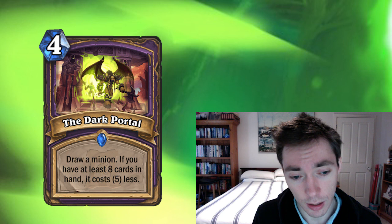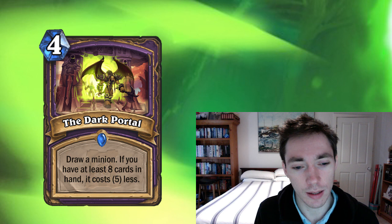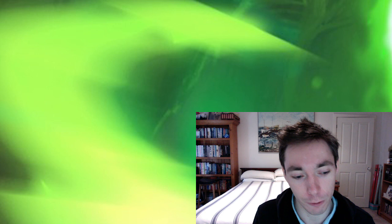Another card people could run is Dark Portal — four mana, draw a minion; if you have at least eight cards in hand, it costs five less. I don't love this card in Darkest Hour — the average outcome might not be great, and I'm a little skeptical about just four-mana drawing a card as being very passive. But it's definitely geared towards the archetype, and could be another potential card for Darkest Hour players. Getting a five-mana Y'Shaarj out sounds great. Darkest Hour really spooks me overall.